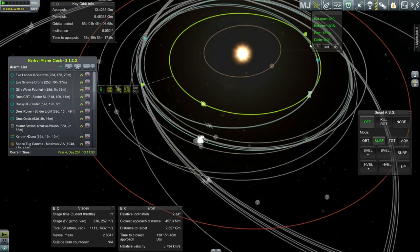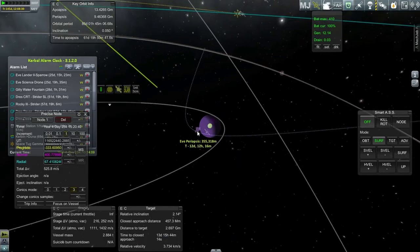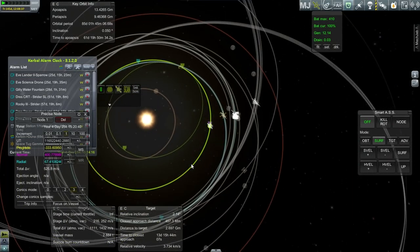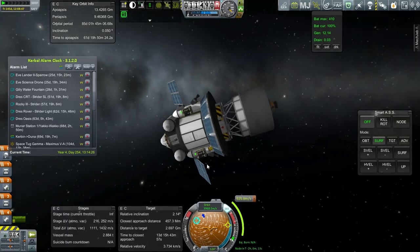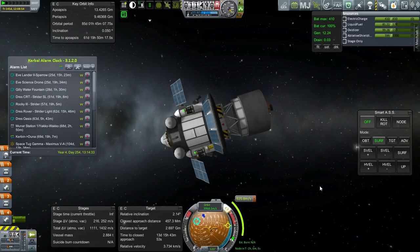Now we've got a closest approach at 24 days, but also another one at 13 days. The alarm was for that earlier one — we were supposed to be aiming for that one. The situation I've got here seems similar to what I had with the EVE science drone: I can get a periapsis of 355 kilometers if I'm willing to burn 525 meters per second or so. I don't see any choice unless I want to try and go around and do it some other time. I'll take this opportunity and do it, though it will cost me the remainder of this stage and part of the lander stage. Good thing I had those thrusters angled out like that. Let me get this set up and then we'll do this burn.